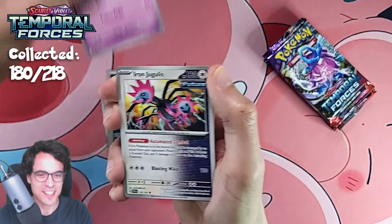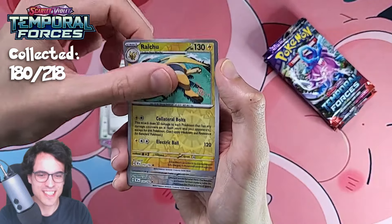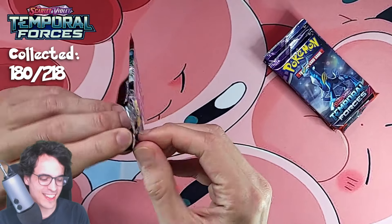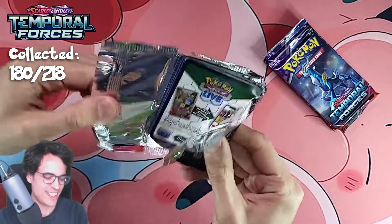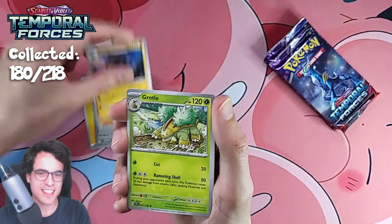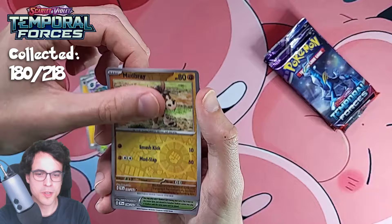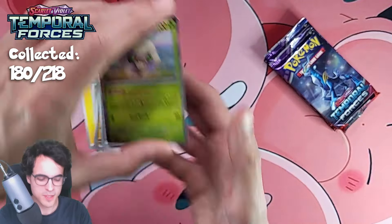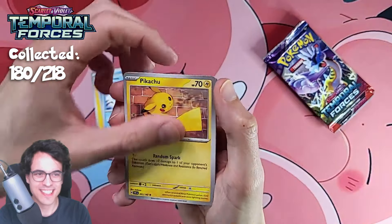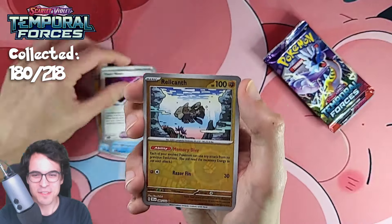We got an Iron Leaves EX — we've seen this one quite a few times now. Let me know what your favorite special illustration is in this set — there are so many cool ones. I really want to get a Mortis Conviction, that's one of my chase cards for sure. We get a lot of Drampas. The Raging Bolt is also very cool — that's another chase for me. Iron Leaves is also quite cool in the special illustration. The special illustrations in this set are so good. That's why I want to collect them all, even though it's not easy.